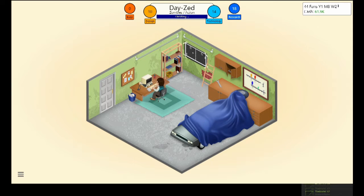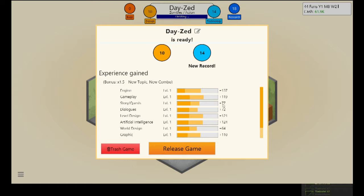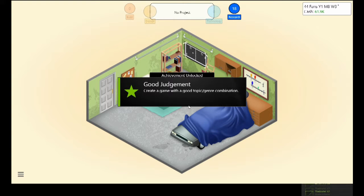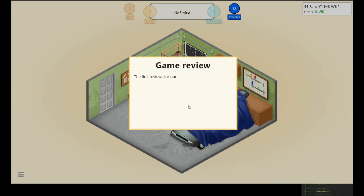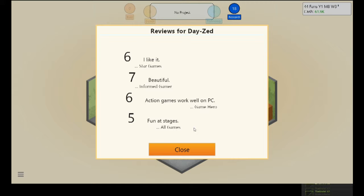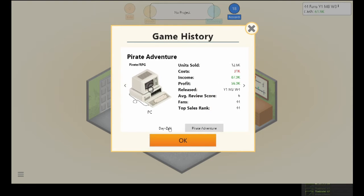We've finished the game and got the bugs out — now we can publish it. We got some new records. We're not quite at level two yet, probably need one or two more games. A new achievement: 'Create a game with a good topic-genre combination.' Game reviews came in — I'm seeing sixes and sevens. We got another six overall, same cost as the first game, so hopefully we can earn it back.